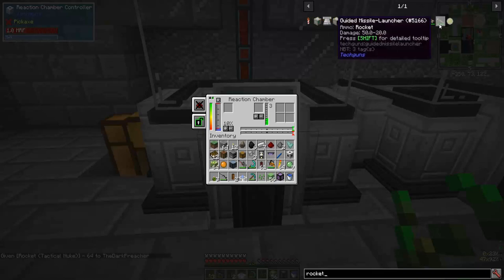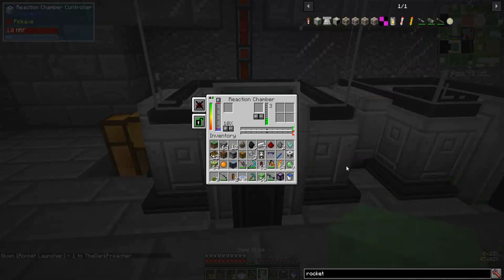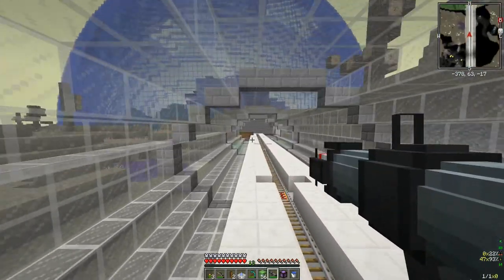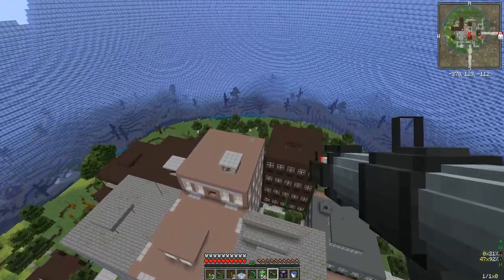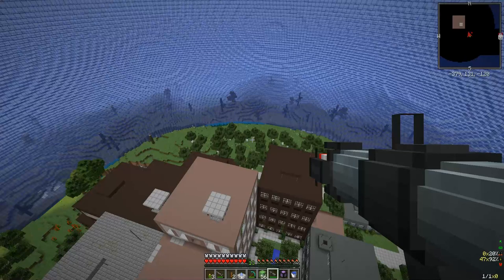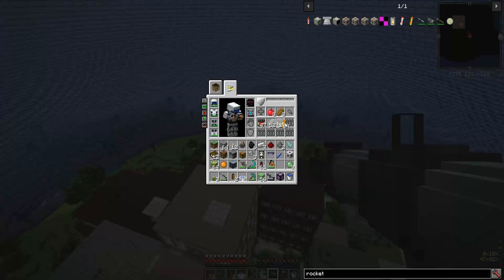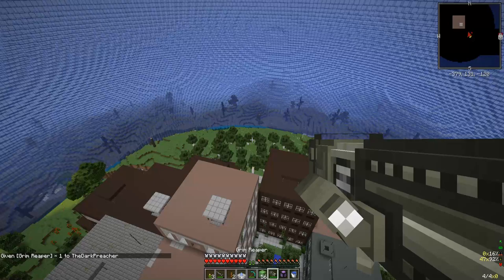Let's grab a stack of tactical nukes and a rocket launcher. We'll try the regular rocket launcher. Let's go into the other dome where things aren't as safe and won't be safe for long. Safe mode off. We can go in here - okay maybe not the rocket launcher, maybe the Grim Reaper.